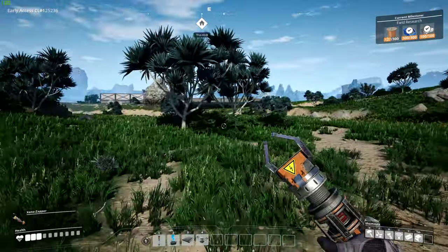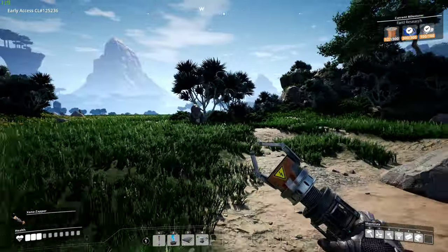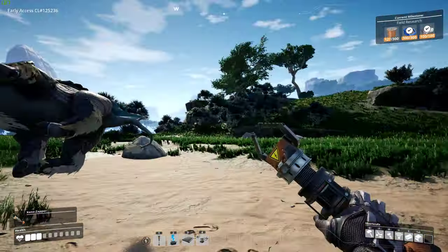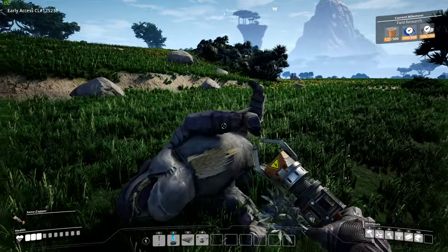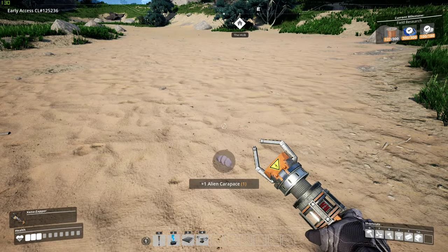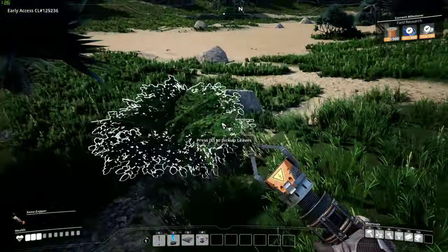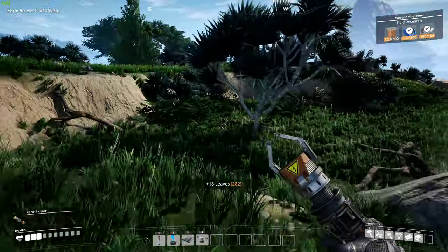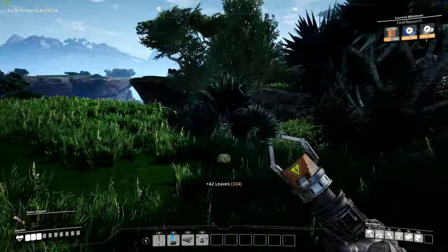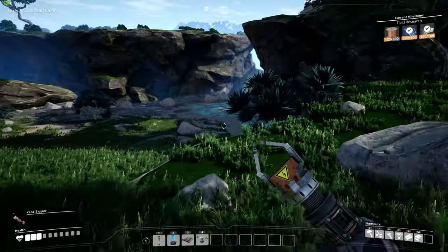This guy's chasing me — got him, he's dead. They leave this little alien crap. I don't know what it is, but I'm going to take it anyway. I don't know what to do with it. Get some leaves here, get some resources. I think it's over here — it's right down here. This is where my copper's at.